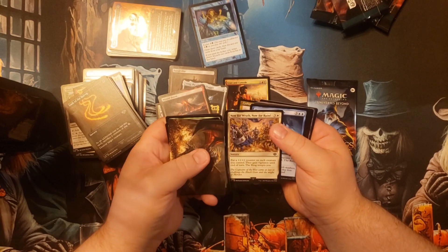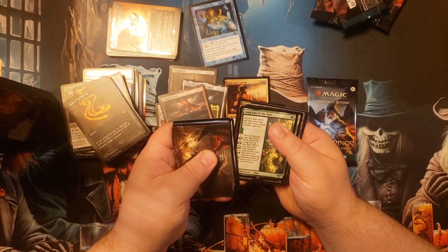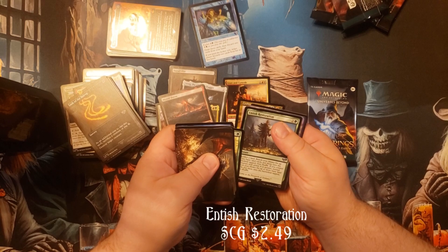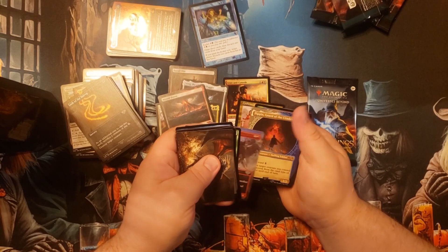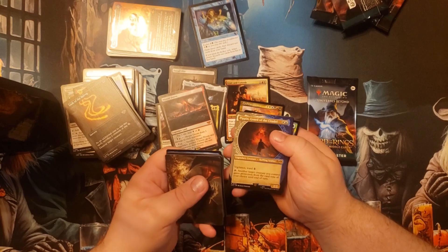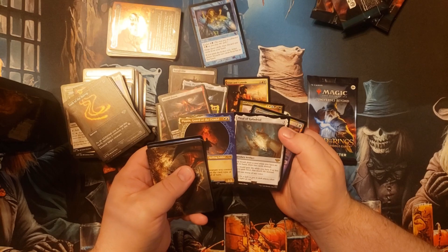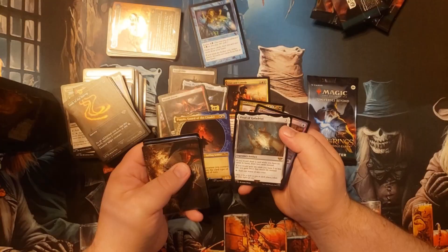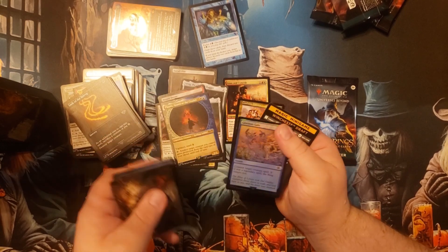Now for Wrath, Now for Ruin. Horses of the Bruinine and Drought Basin, Long List of the Ents, and Dish Restoration. And then Oliphant, Pippin Guard of the Citadel. Oh — and the Phial of Galadriel, and Glorious Gale.